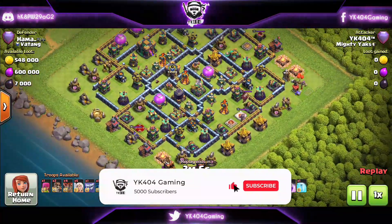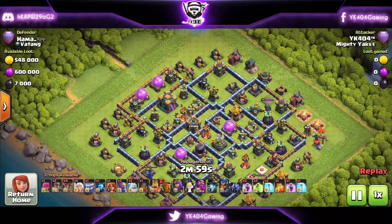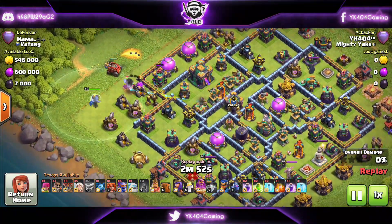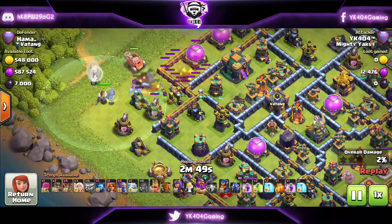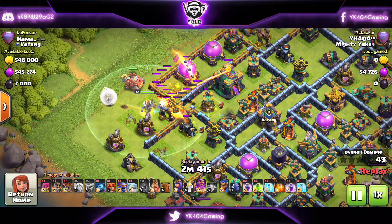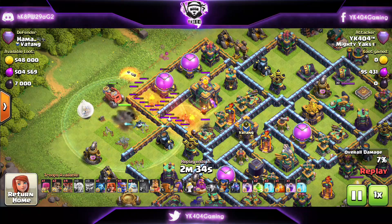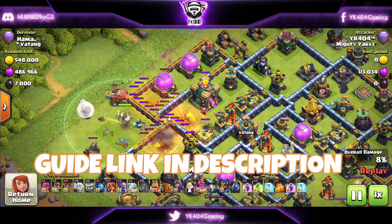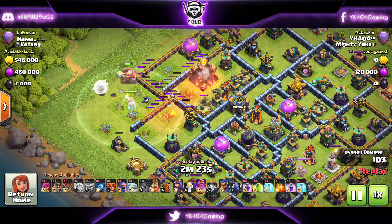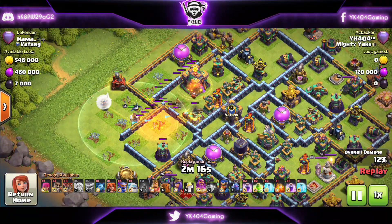At number 2 we have the Super Bowler Smash. We have a Yeti and the Flame Flinger coming out at the beginning, combined with the Grand Warden. Usually I don't do it like this, but I just wanted to show this as one of the ways you can do it. If you're not new to the channel, you know I have my own unique precise way of doing Super Bowler Smash — and the detailed guide video is in the description. Here the Warden is taking down the X-Bow after he's done with the Wizard Tower.